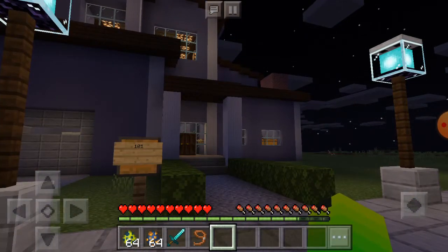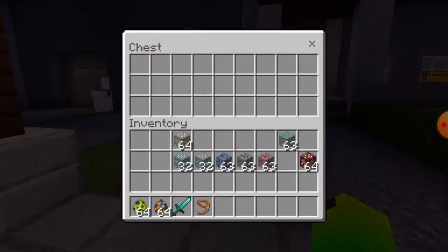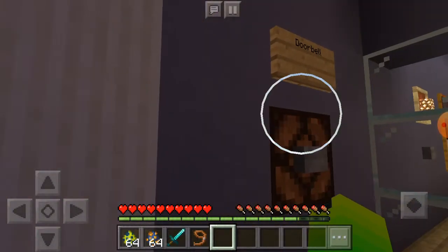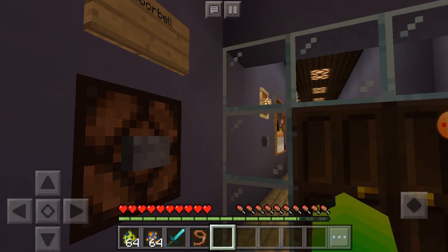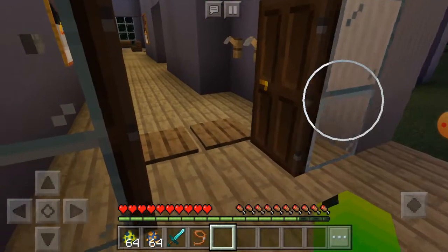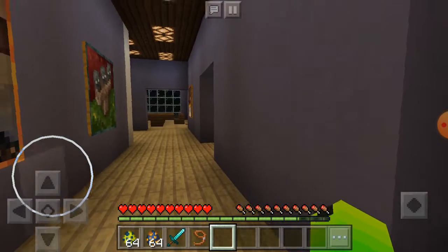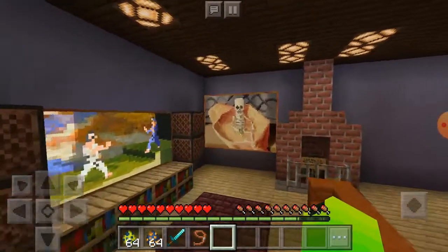If you guys are wondering, I did not build this house — I bought it off the internet. Just so you know, that's my mailbox right there. It has a brief look around. I even have the doorbell, and it even makes noise if you listen closely. That's cool actually. And here are the lights. Let's turn it back on. I love this house. I took a brief look around it when I bought it yesterday.